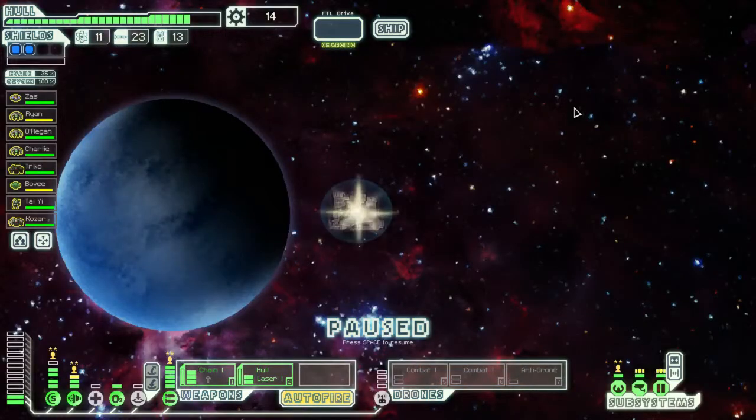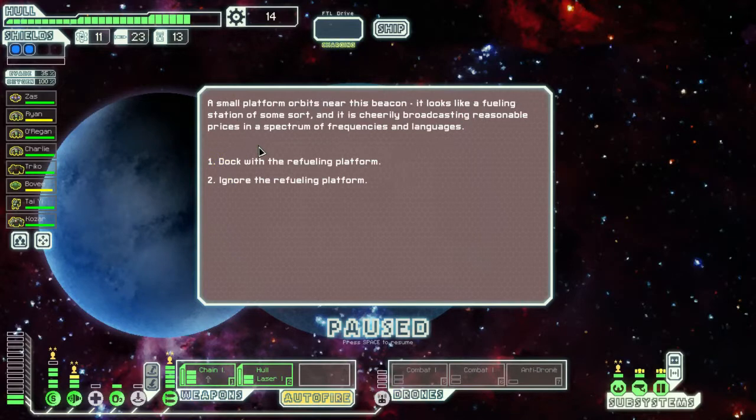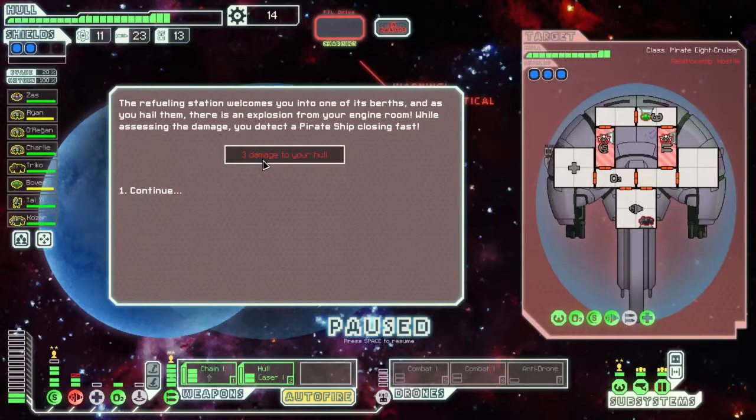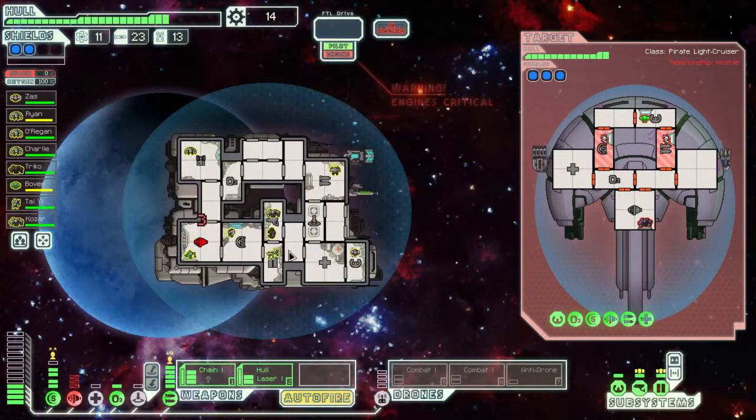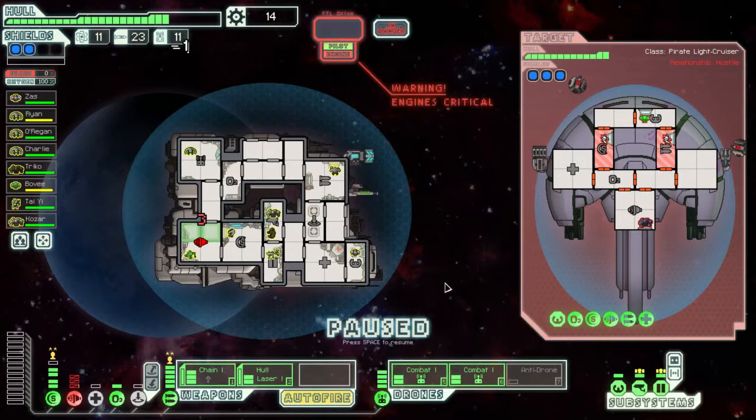We are off to the next sector, though we do briefly have to see what's guarding the exit point. Dock with the refuelling platform — three damage. Pirates. Okay. You go and assist with those repairs, you also go and assist with those repairs. That's a lot of spare power. Let's get these guys regretting, shall we?